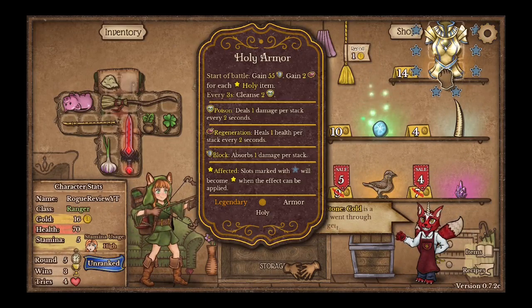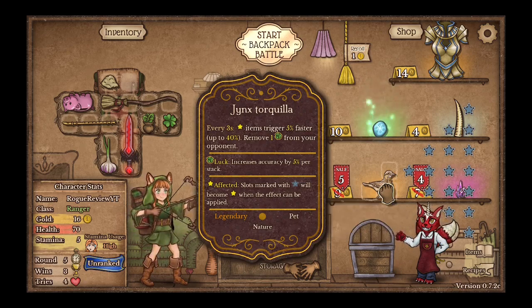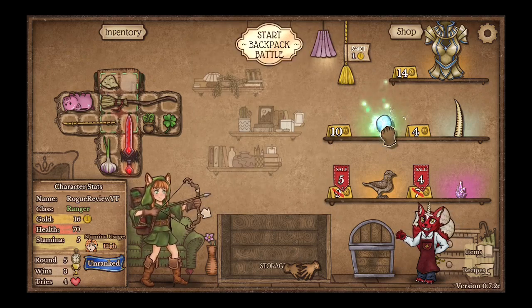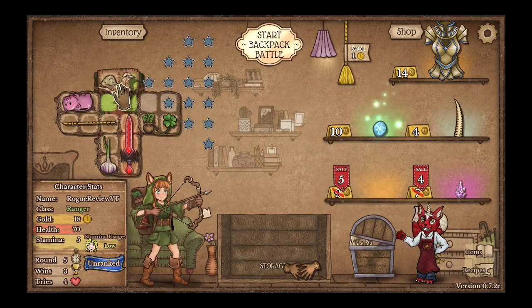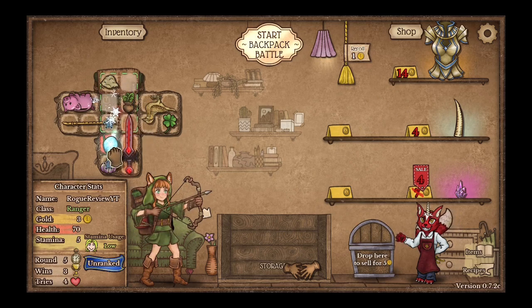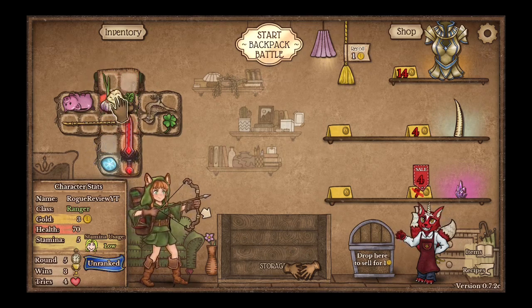Oh, two legendary items. Every 3 seconds, items trigger 5% faster — up to 4%. Remove 1 from your opponent every 3 seconds, items trigger 5% faster. That seems good. Artifact — Stone Cold. Can only be thrown once per battle. On hit, inflict 3. All items trigger 2 slower. I think I need to get rid of you. I need to get you, do that, right? And I can put you there and put this here. I'd like to put it where a weapon can actually use it, but that's fine.